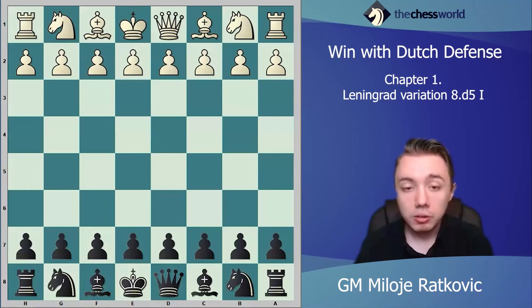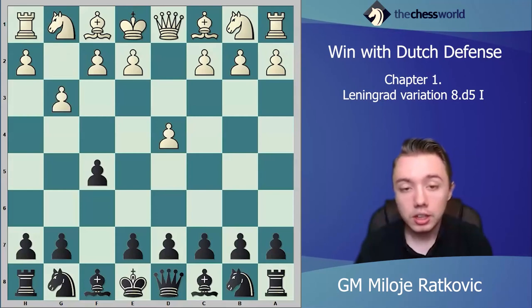Let's start now with the main line in Dutch defense with g3. Usually people play g3 against Dutch defense because that is the safest for white — white will build a fortress for his king on the kingside, and generally that is the safest option for white against the Dutch.